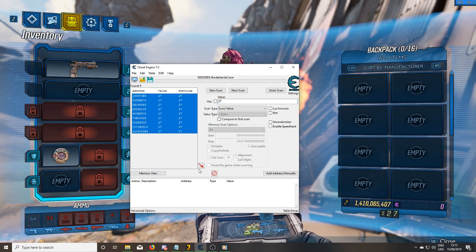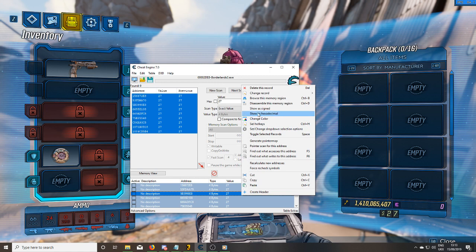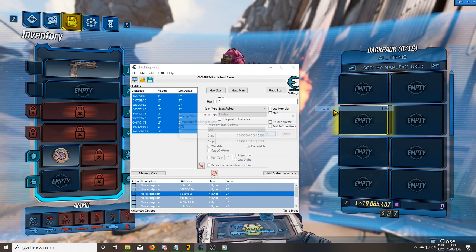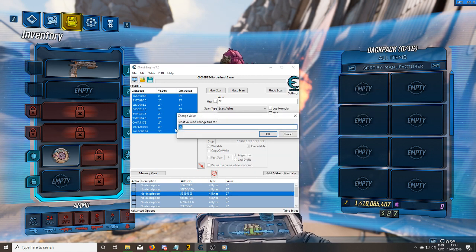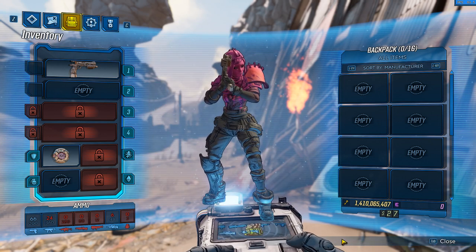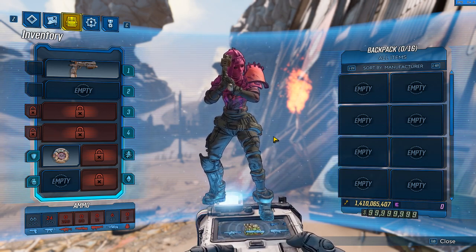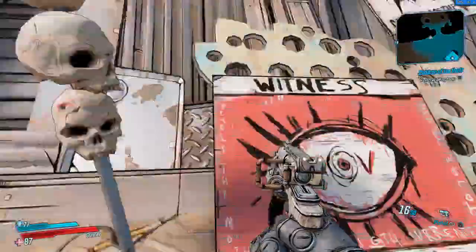Now I've got all these values. What you do is drop them down, select them all, change record and value. Set it to 99,999,996. As you can see, it was $27. Ba-boom — there we go. We have money.